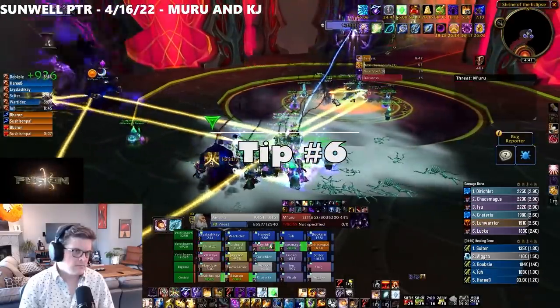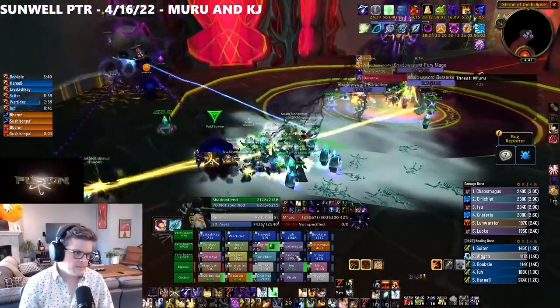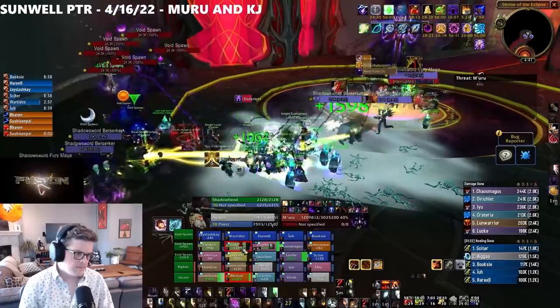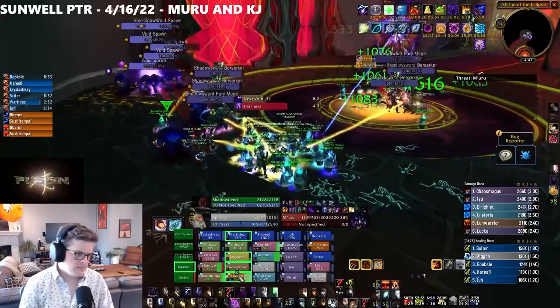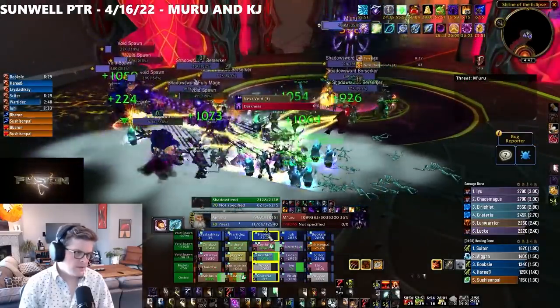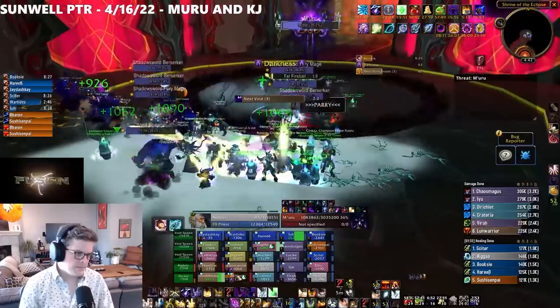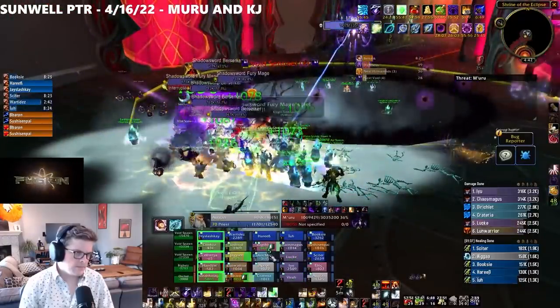Sixth, on Muru, threat from the various adds that spawn can be a problem for your tanks because as they run in, healers are continuously pumping heals. Priests, however, can pre-fade, which reduces their current threat by 1500, and this can go negative. So if you fade before the adds spawn and then continue casting, you've given your tanks a small buffer to secure them.